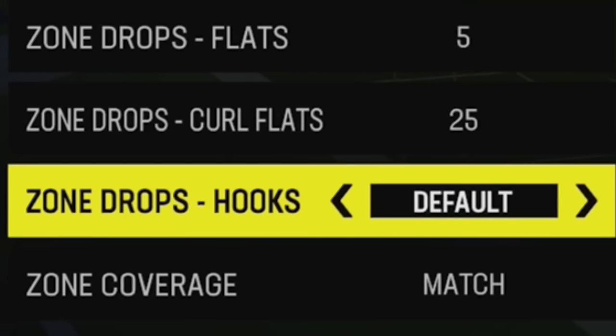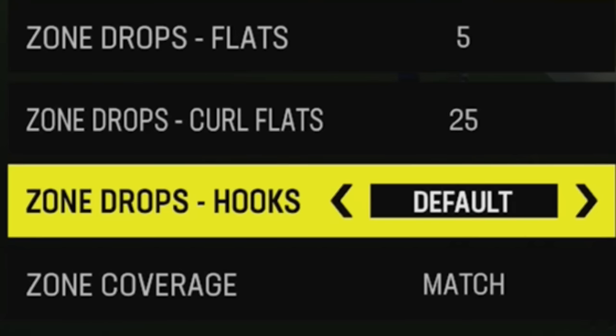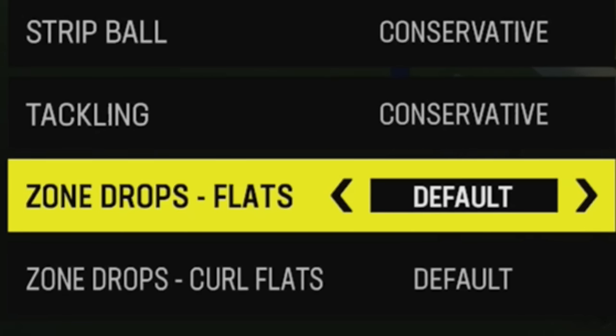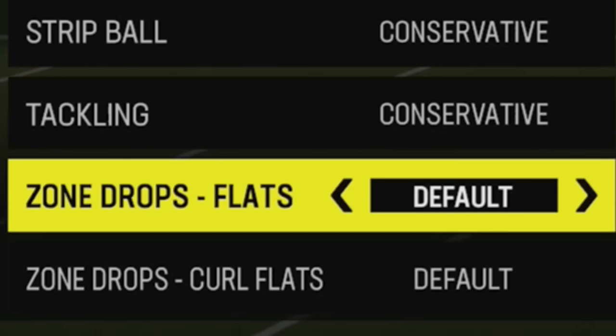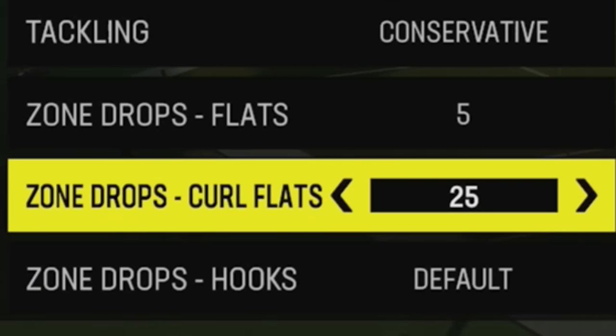For zone drop hooks, I don't really mess with this too much. Sometimes running cover three I'll set hooks to about 10 to 15 to protect the seam, or go deeper if somebody's really attacking the seams. But I usually just leave this to default because zone drop hooks don't really cover very well anyway — I typically man somebody to cover the running back or tight end, and I'll be usering the middle of the field myself. I only experiment with these depths if there's something my opponent is constantly doing and getting open.